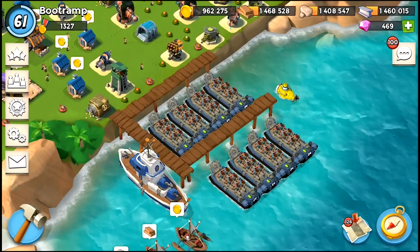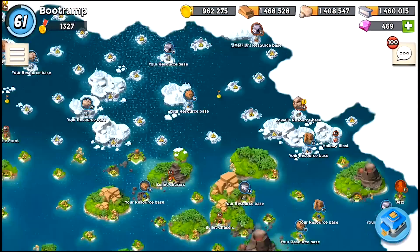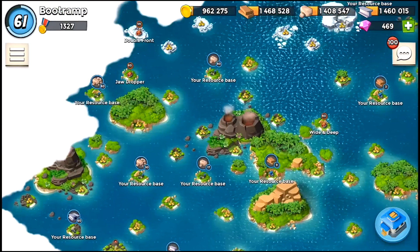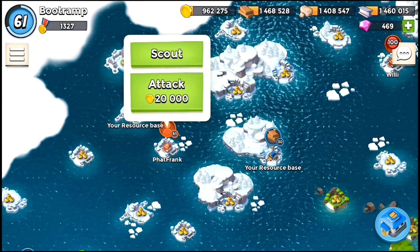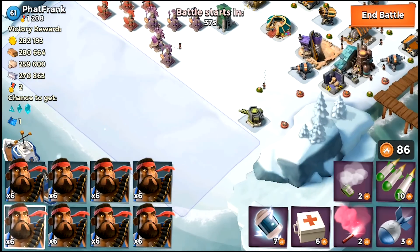I've got like eight landing crafts and I think I can carry like six heavies in each landing craft. Let's scout the map — okay, we have Fat Frank Willie. Fat Frank is a real player, I like that name actually, Fat Frank is an awesome name.